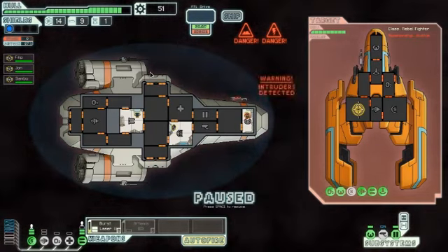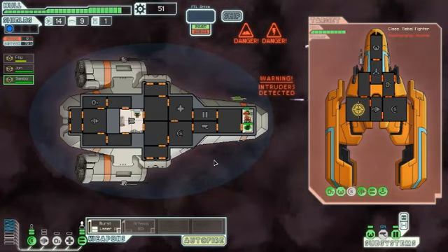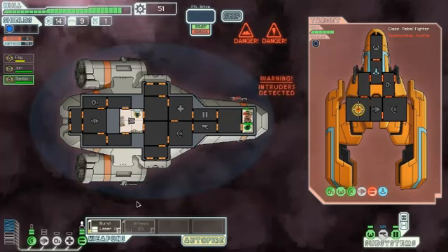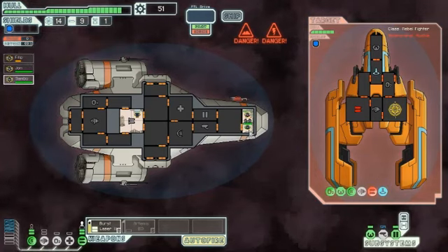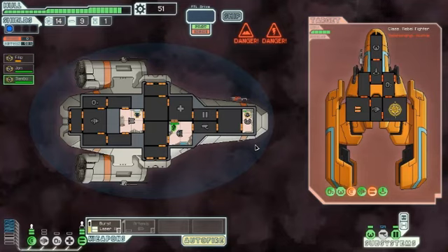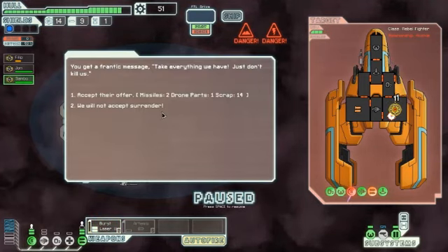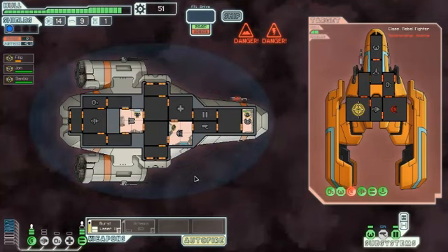Intruders! Get in there, kill him. We have intruders. Their weapons can't pierce my shields. Get back to the shield room. As long as they don't power up that second cannon... I will not accept surrender — you boarded me! I'm going to murder you! I should have enough oxygen to do this.